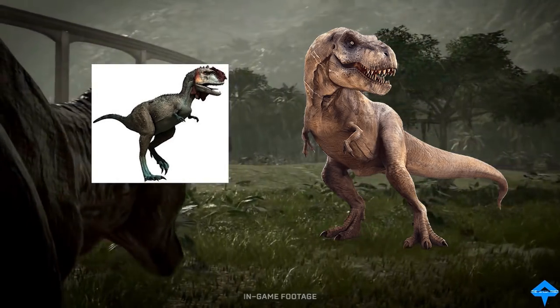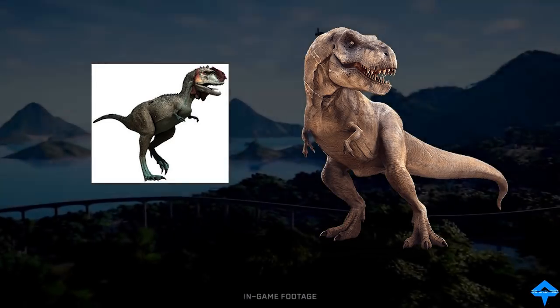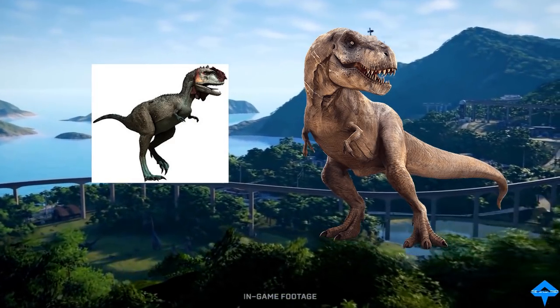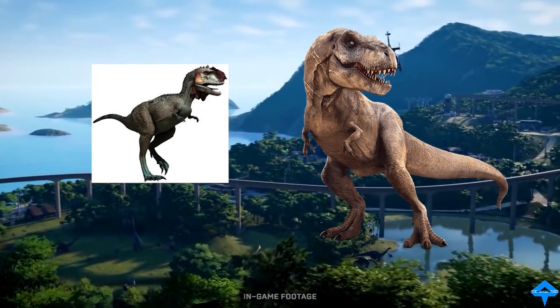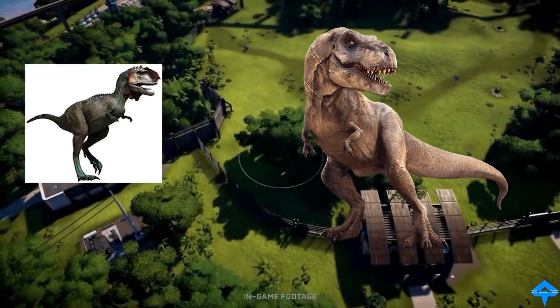The Majungasaurus was actually found in Madagascar, and it got its name from being discovered in the Mahajanga province. But don't let this dinosaur's creepy mannerisms and intimidation fool you — it is also one of the most awkward-looking dinosaurs, with arms even smaller than that of the T-Rex.